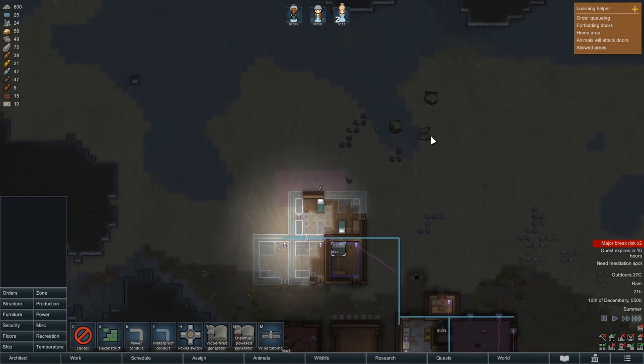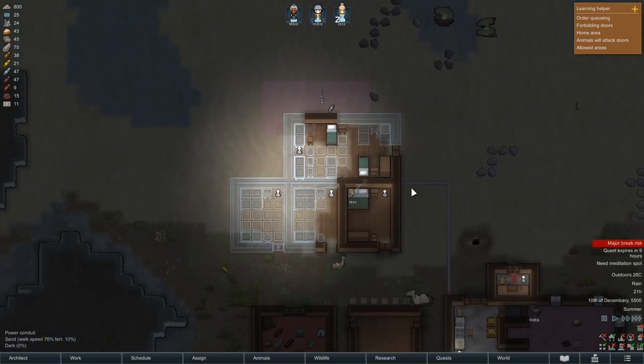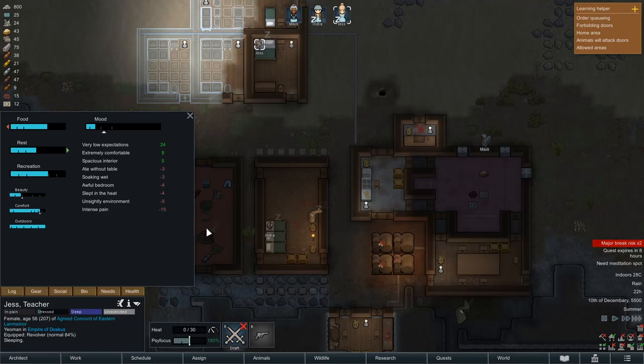We got some ship chunks — deconstruct them at your earliest convenience. Is that cheering Jess up? Yeah, there we go. Slept in the heat. God, you're so hard to please.